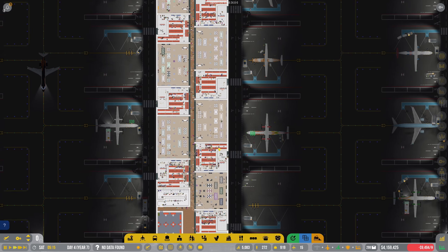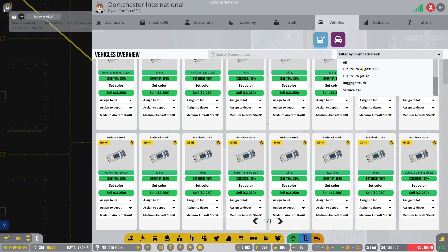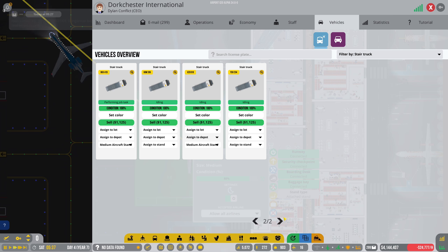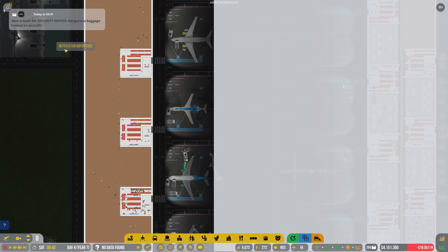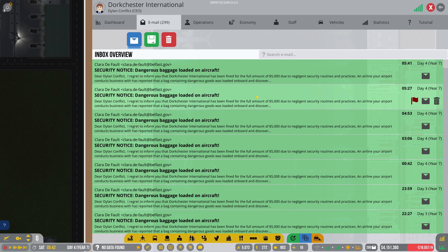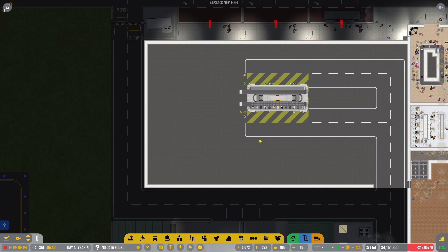What I did essentially was I went into a lot of the vehicle settings. I went into the vehicle overview and set things like pushback trucks to specific stands. We have 16 stands, therefore we have 16 pushback trucks, and every pushback truck is assigned to a stand. I did the same thing with the stair trucks as well. We've got more than 16 of those, but they are also largely assigned to stands.